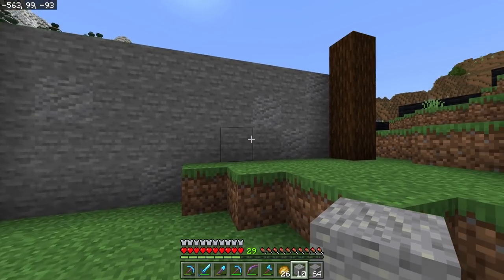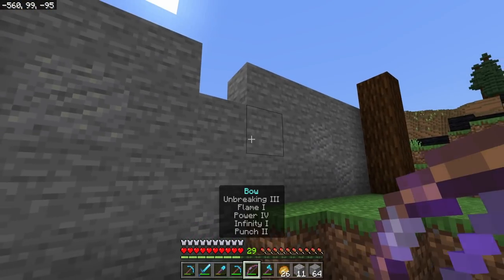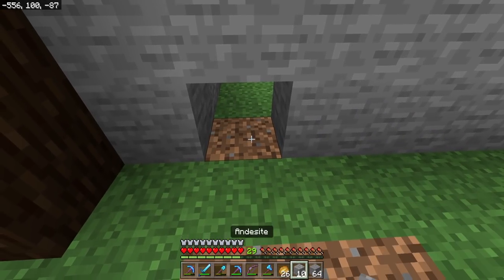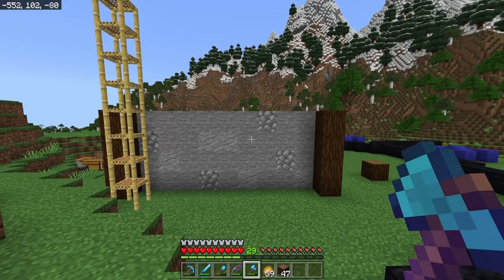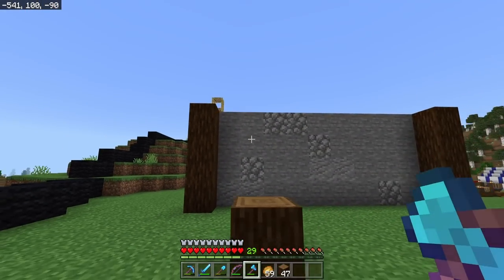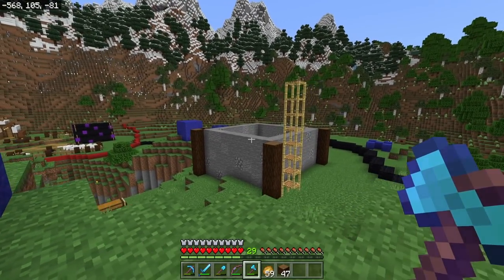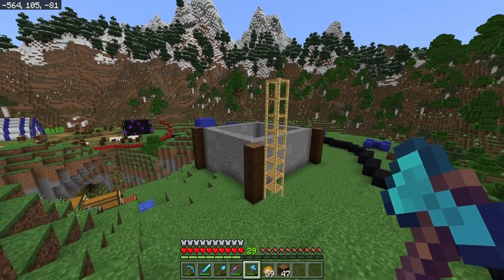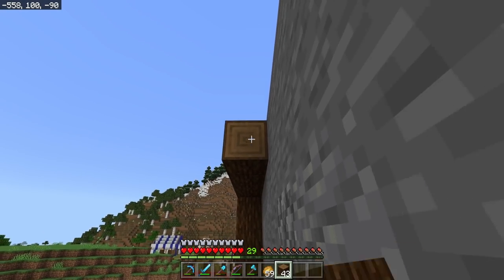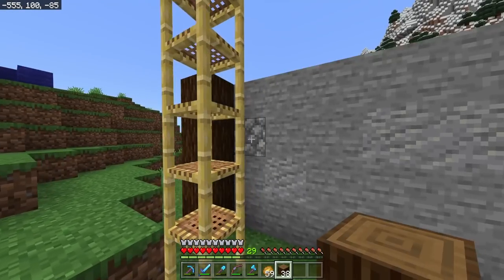When doing this kind of thing, especially if you're using more than one accent block, less is more. If you start putting too many blocks in instead of the primary one, it's going to start looking a little too busy and too planned. We want this to feel a little bit more random. We also need a fourth row of stone for the foundation above the three layers we were already working on. Then we're going to take a row of logs sideways all the way around the perimeter so that we have a three-tall foundation around the entire house.